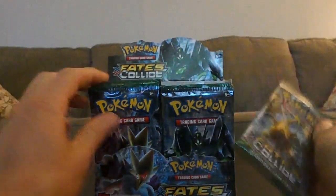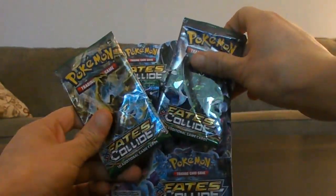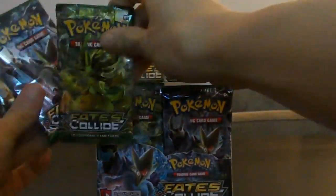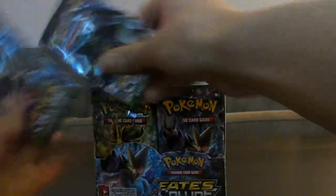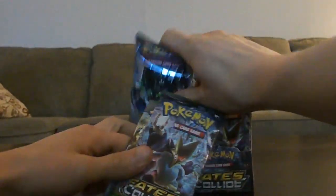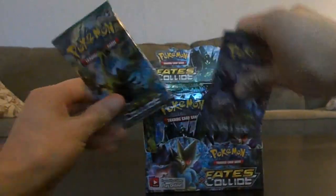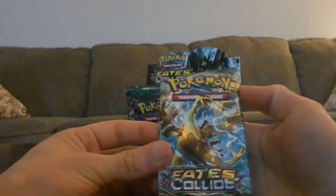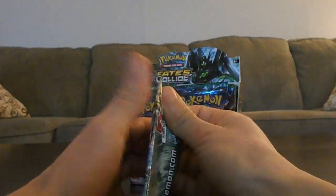So the pack arts: Zygarde, Alakazam, Lugia Brake, and Brakes and Brake — or Bellosom, rather. Sorry, wrong card. So we're just going to go ahead and open our first Lugia card.